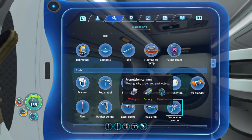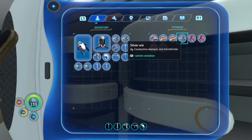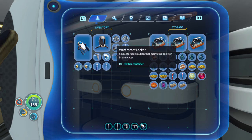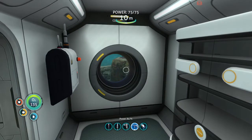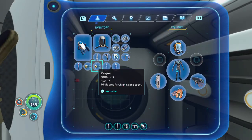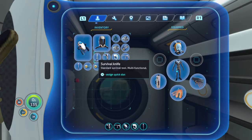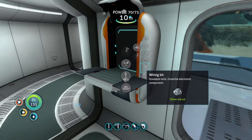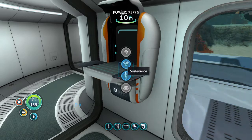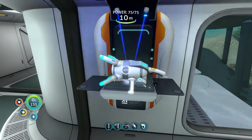Laser cutter - I'm going to work on a propulsion cannon right now, because the laser cutter requires a little too much at the minute. Battery, titanium, and a wiring kit - not too bad. We can make it, but we're burning through the titanium supply. What has the least amount of charge here? 90 - 41% okay. What about our scanner? Looks like the habitat builder gets its battery changed. Let's make that wiring kit. Warps gravity - beautiful.